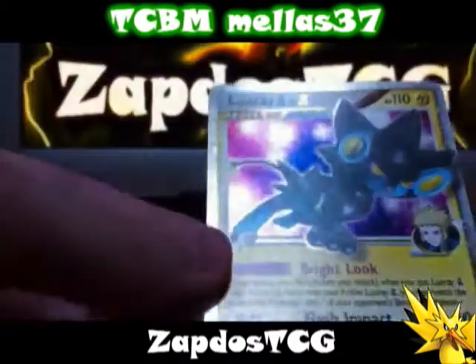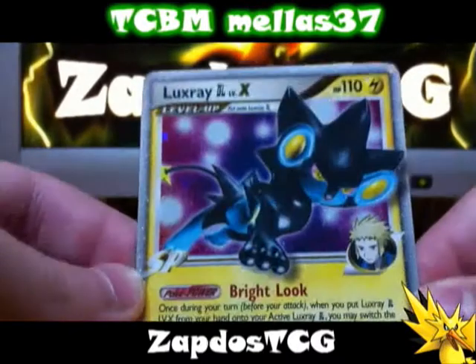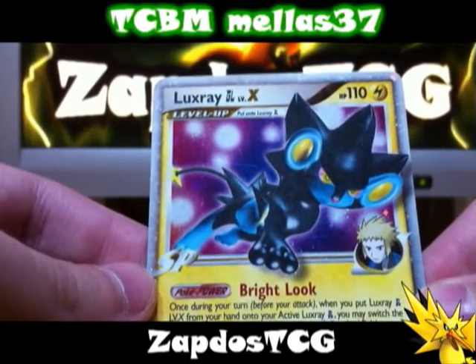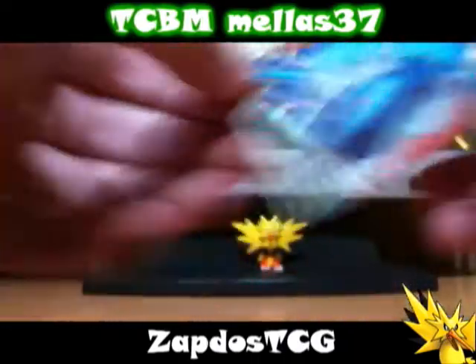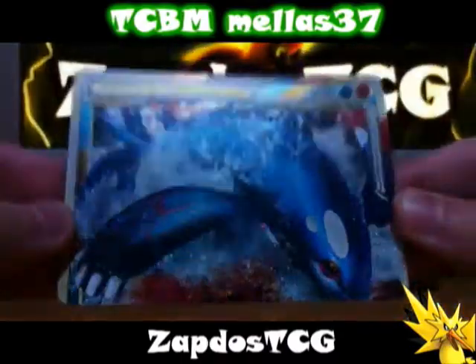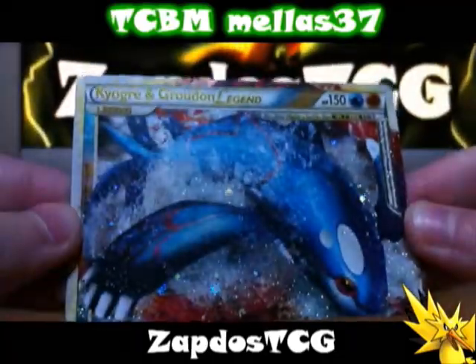Up next is Luxray GL Level X. This is a card that's been used a lot in tournament battles, but now, true to the format, it's not as popular as it used to be. But it's still a pretty neat looking card. And the last card is the top half of Kyogre Groudon Legend. Now I have the complete Kyogre Groudon Legend. That is from the Undaunted set.